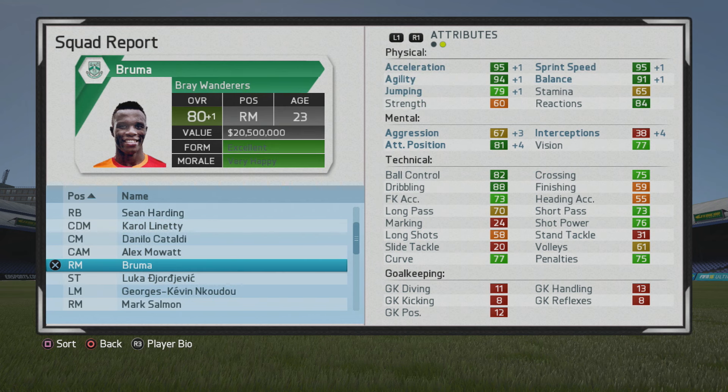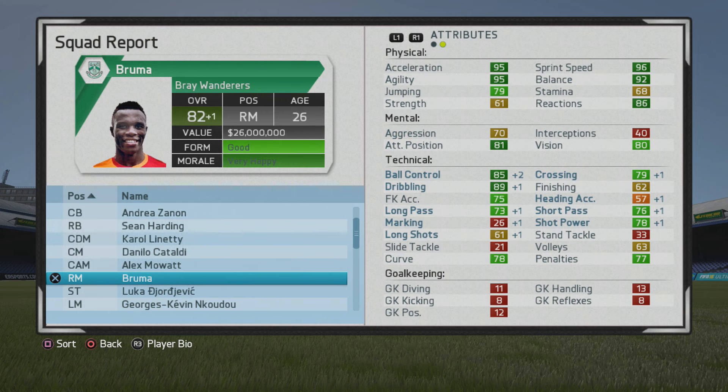He doesn't have the highest finishing, but when he makes those runs forward in between center backs, he can really blow by them with that sprint speed and create a lot of issues. If you do train him, I would definitely focus on finishing — it is a bit low, but he'll get into a lot of good spots to finish those chances.